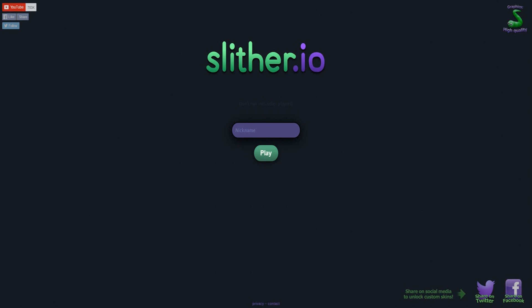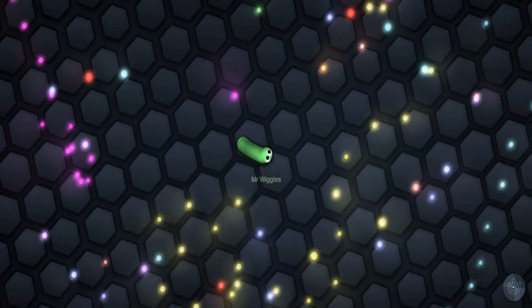Hey guys, it's Amy and welcome to this new video. Today we are going to be playing Slither.io or whatever it is. I think it's going to be super much fun. I've seen a little bit about this — I know that it's like a giant snake thing or something. So we're going to call our snake Mr. Wiggles and we are going to keep this going.